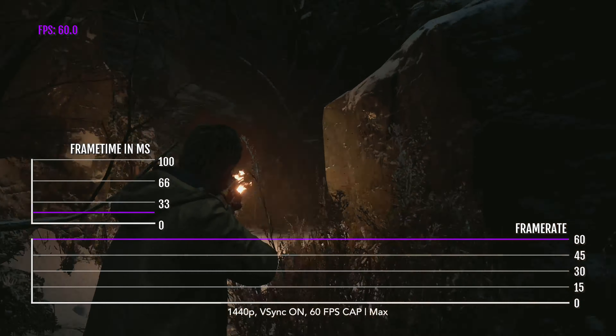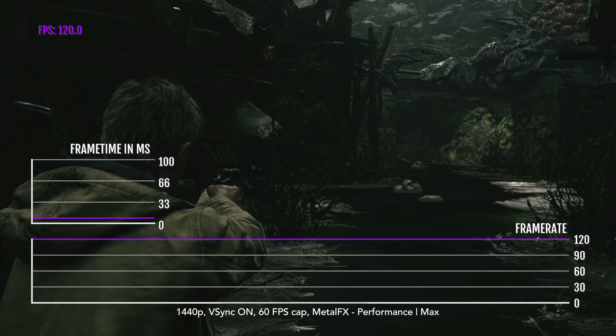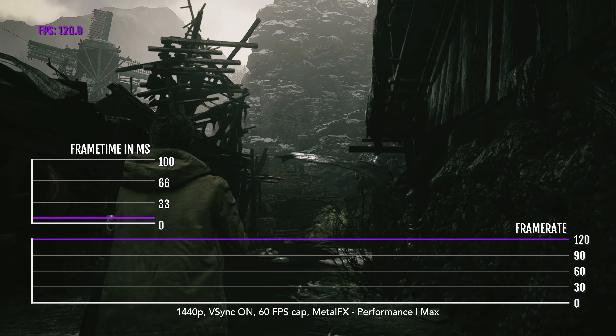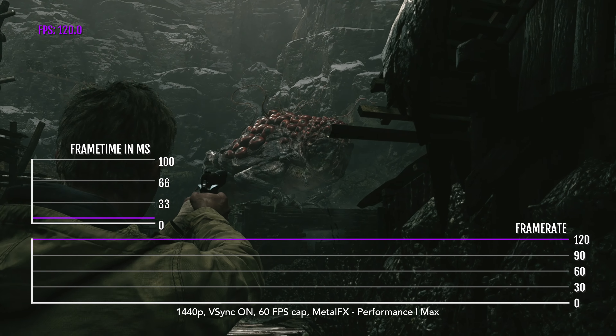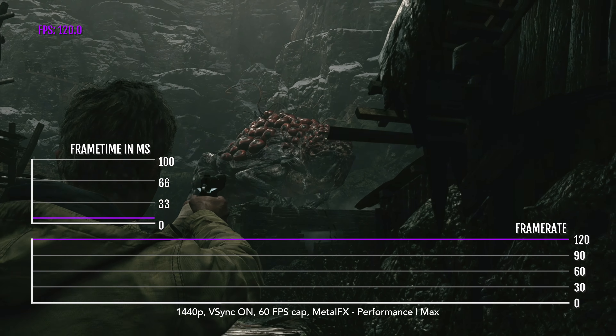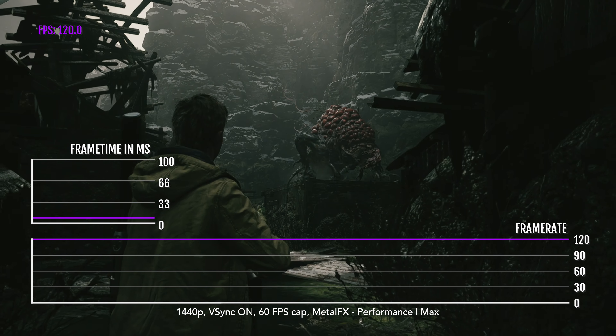With VSync enabled, we're using up to eight gigabytes of memory at peak, and up to 100% of the GPU and 462% of the CPU — it saturates almost five cores. You can even experience 120 FPS at 1440p here, thanks to Metal FX. I put it to performance mode and I'm now playing at about 110 to 120 FPS.